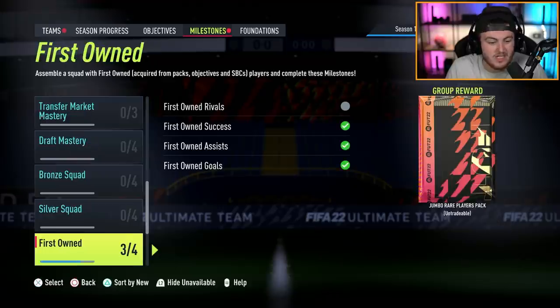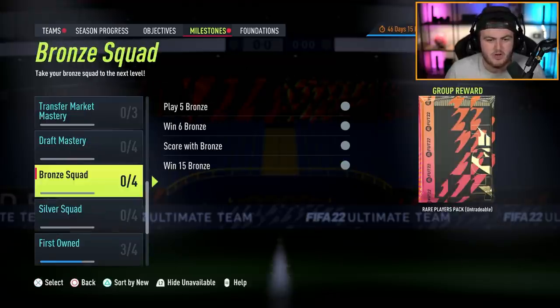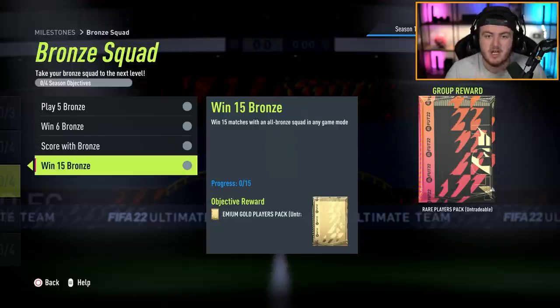You do get some very good packs. Now the ones they've added this year which I really like are the bronze and silver squad milestones. You can do this against a friend in online friendly super easily. All you have to do is make a full bronze squad and play 15 games with you scoring one goal and your opponent - your friend - quitting the game.